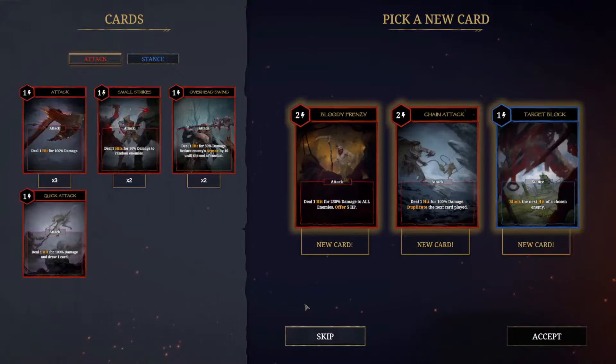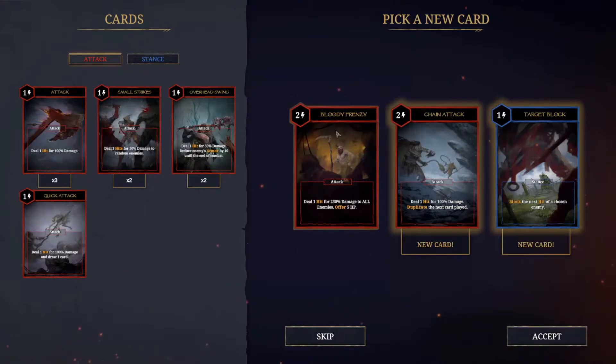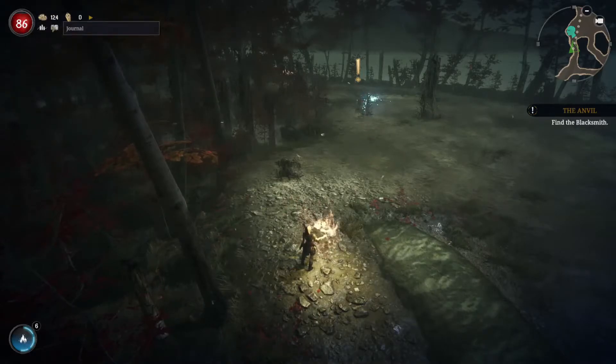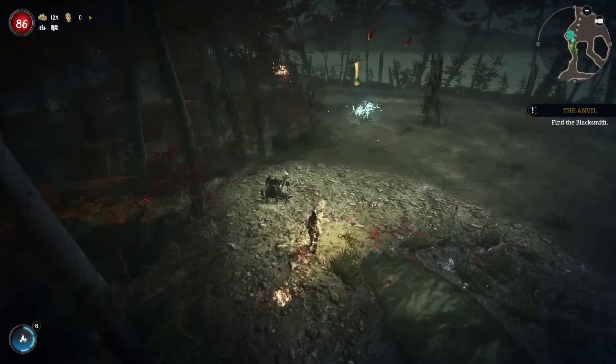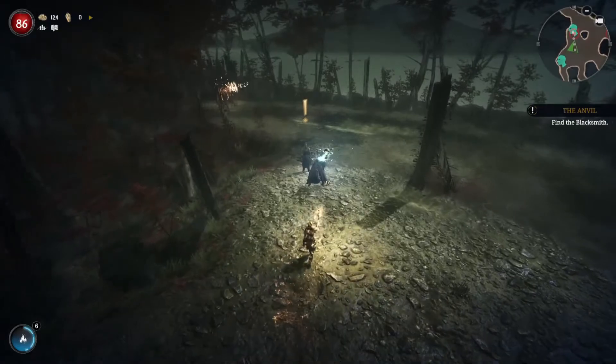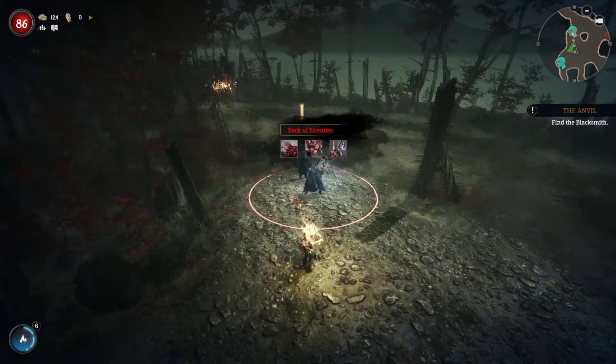Let's check our cards. We've got Blood Frenzy — deal one hit for 250 damage to all enemies, but takes off five hit points. Deal one hit for 100% damage. Duplicate the next card played. Block the next hit of a chosen enemy. Blood Frenzy — my kind of jam, not gonna lie. Health is doing okay, we're alright. I think that's the blacksmith.